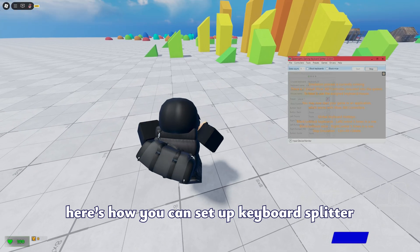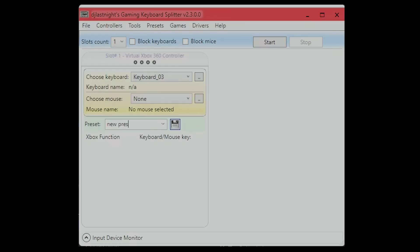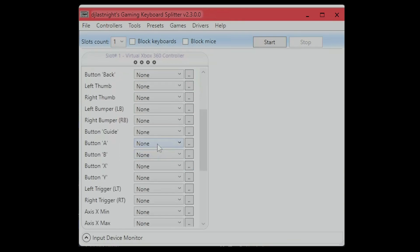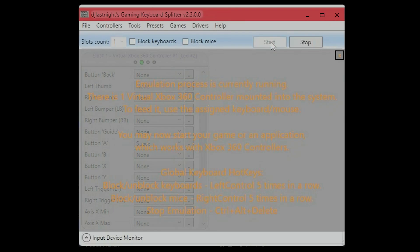Here's how you can set up Keyboard Splitter on your computer. Set the slots count to 1 and make sure block keyboards is off. Now select your keyboard, minus 3, and preferably set the mouse to none. Make a new preset and save it. Now you'll be able to map controller buttons to your keyboard. I'm gonna map the A button, which is the jump button, to my spacebar. Finally, click start and you're done. You should be able to go in-game and do this.